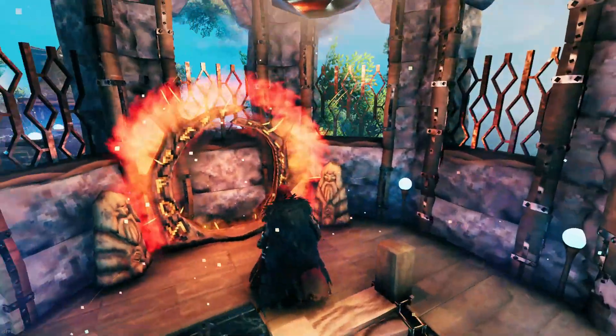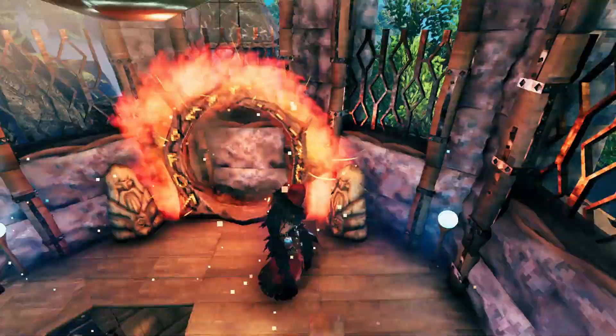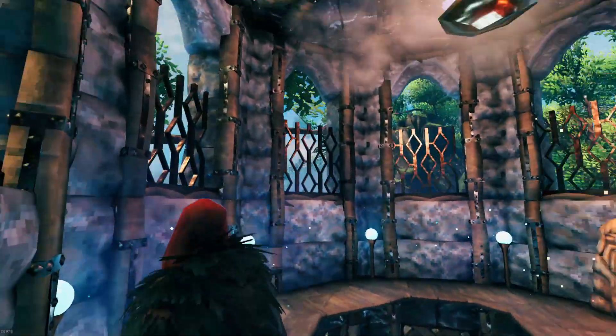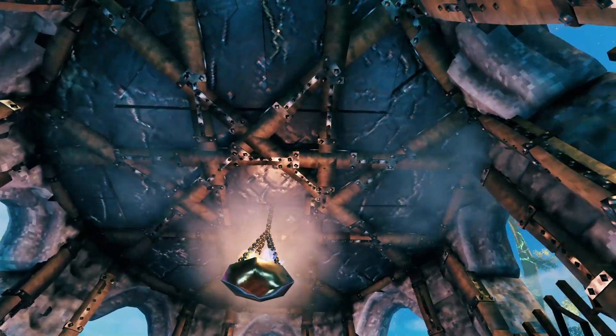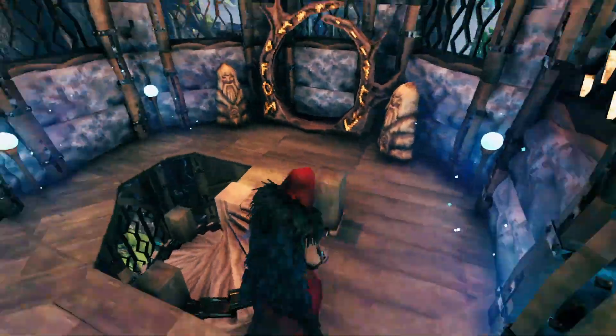Here we have the portal that goes back to the spawn location and we have our wards. Nothing too fancy up here — a nice little pattern up here on the top of the ceiling, and that's strictly to support all the block that is on this build.